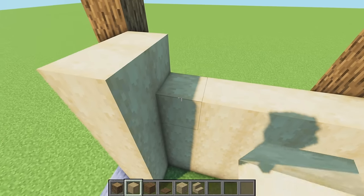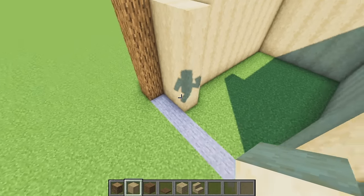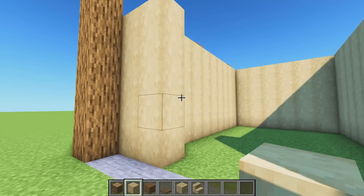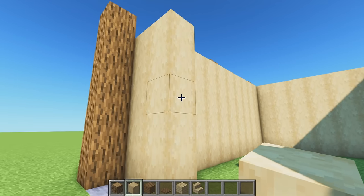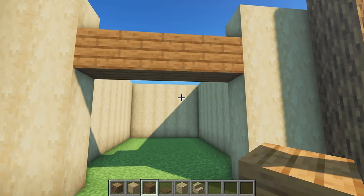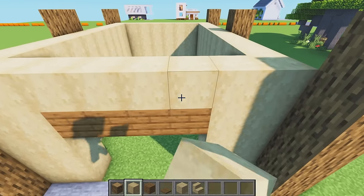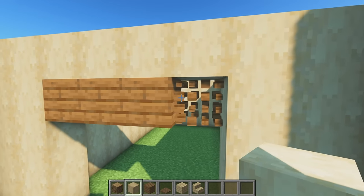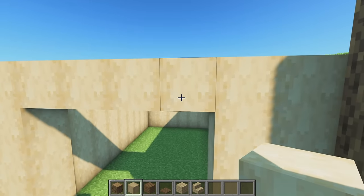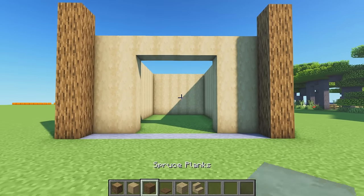This is what we've got so far - our five block tall stripped birch looking like this. At the front we're going to count one, two, three blocks up and on the fourth block place some temporary blocks - one, two, three and four. On top of this place another one, two, three and four stripped birch wood, then remove the four temporary blocks underneath. We placed those to make sure the birch was facing the same way as it was on the sides.